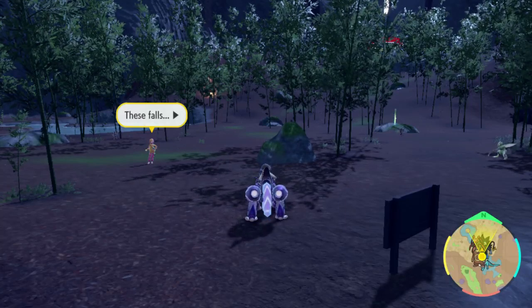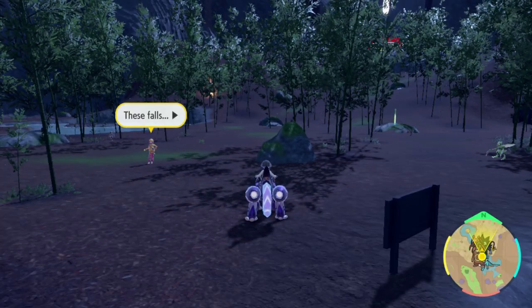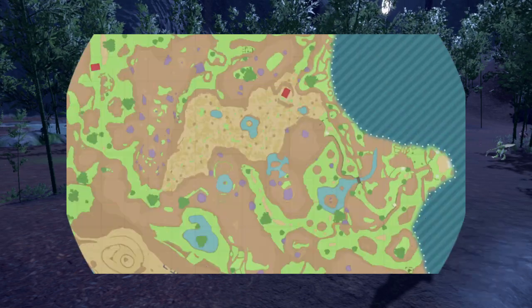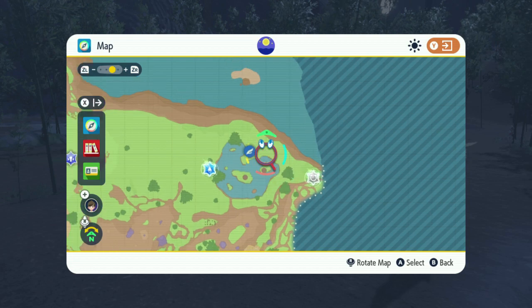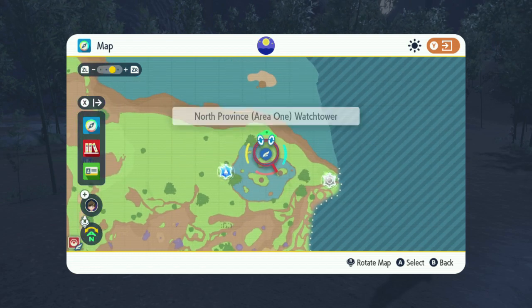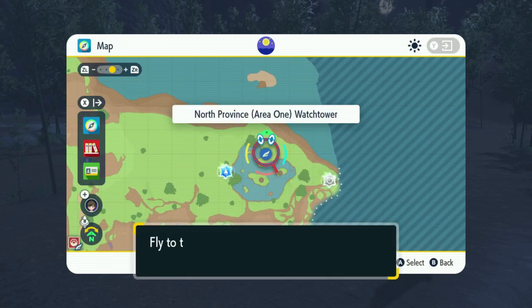Good day everyone, today I'm going to show you how to find TM13 Acid Spray in the North Providence Area 1. So first things first, we're going to fly up to the North Area Watchtower.